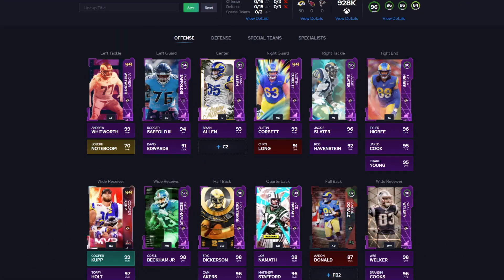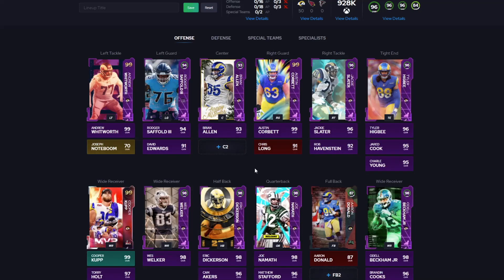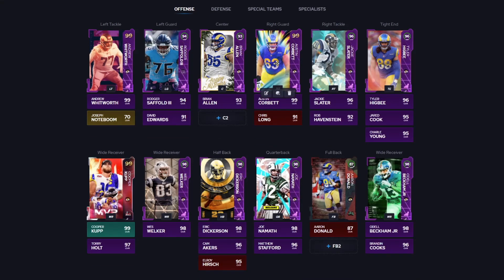Coming in at number five, we have the LA Rams theme team. They obviously ate from the Super Bowl promo — they got Joe Namath, they got Dickerson, they got Wes, who I'd probably run in the slot. A really good theme team. These next three teams — the Rams and the two after — are all really close. We're kind of at that point of the list where you've got to start splitting hairs. The Rams are good. You got Cooper Kupp, Wes, Odell, Dickerson — solid tight ends, two cold 99 offensive linemen for literally no reason.